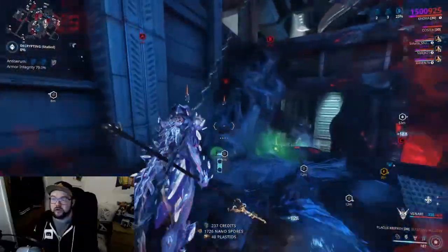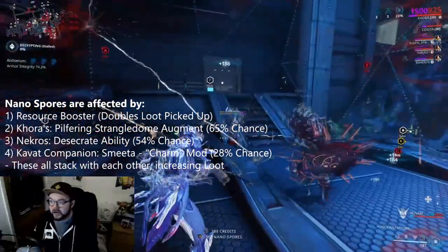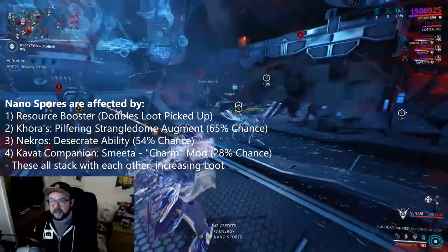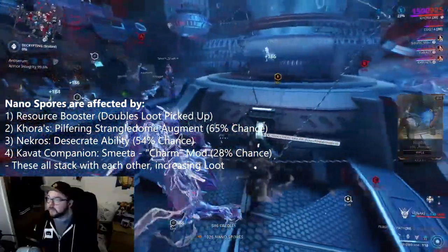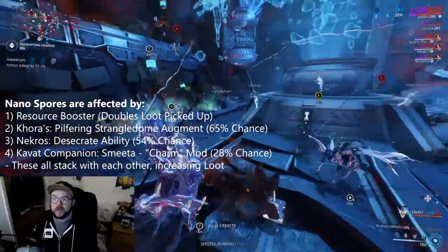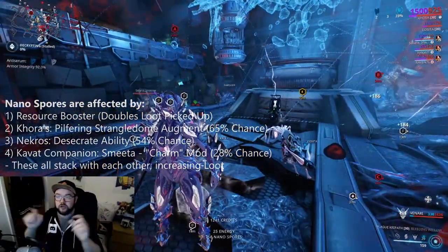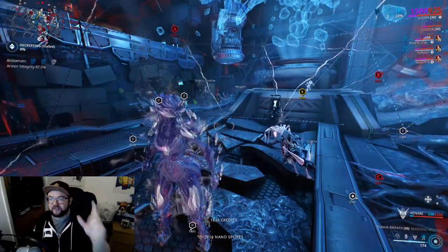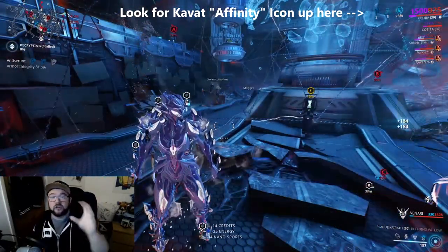We're also using resource boosters and a Smeeta Kavat. The Smeeta can proc Charm. When she procs Charm, she has several possible procs — reload, shields, and so forth. You're specifically looking for the Affinity proc, which will show in your top right. When she gets that, she can also double your resources. So you see the vaporizer up there about to hit 25 — and next to the minimap it says A, B, and C.